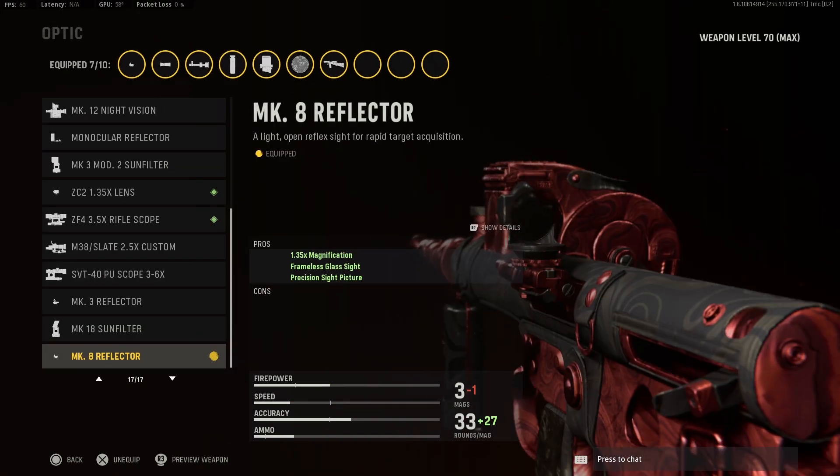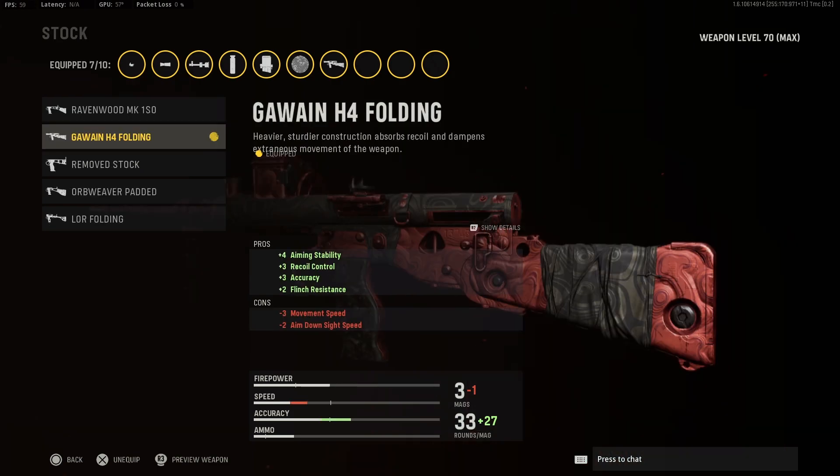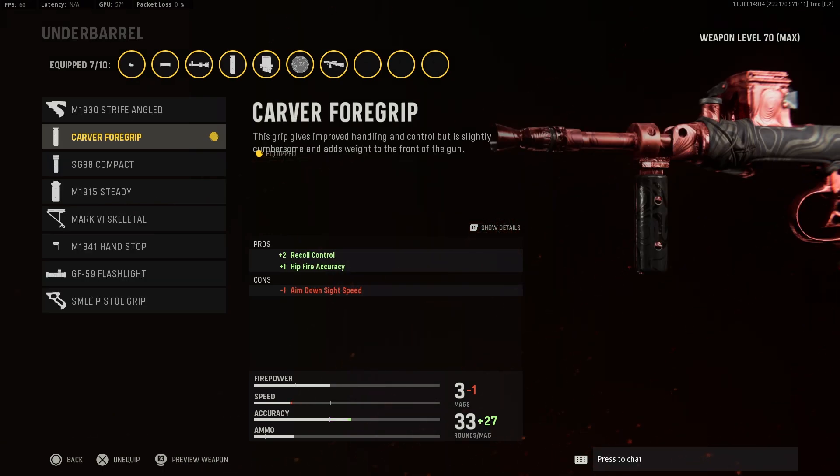Moving on to our third attachment, I recommend the Mark 8 Reflector for the low zoom, but feel free to use any optic of your choice. Next, I recommend the H4 stock for the added recoil control, which is very necessary after these fire rate buffs. For the underbarrel, go with the Carver 4 Grip to cut down some more recoil and help with hipfire, as that's what this build is primarily intended for.